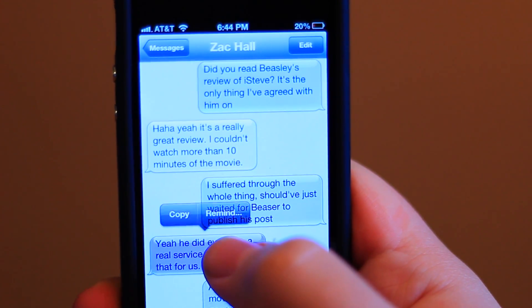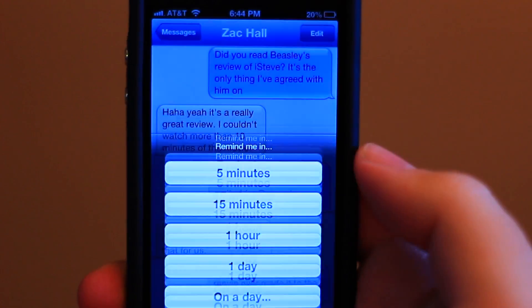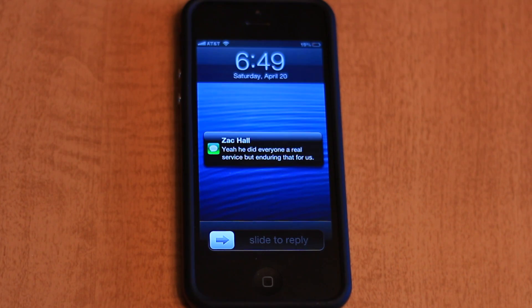As a bonus, if you're in Messages, you can easily add a reminder for a message by simply pressing and holding on it and selecting the reminder option.